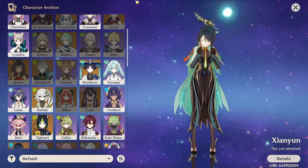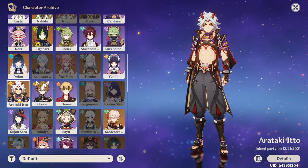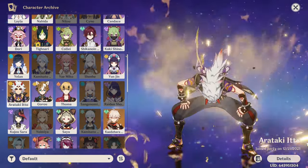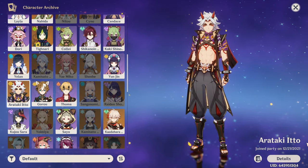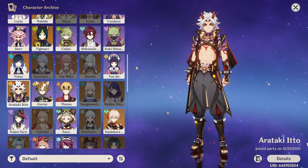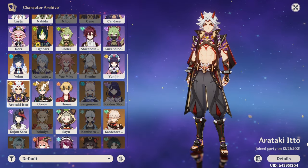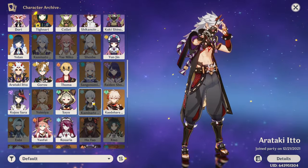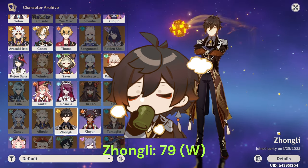I started playing Genshin in version 2.3, which was on Itto's release — December 2021. If you watched my insane Itto summon video, you'd know I pulled both Itto and his signature weapon Redhorn within the first 10 pulls. Because I knew I would be a long-term Itto main, the next character I decided on was Zhongli, and I pulled Zhongli in January.